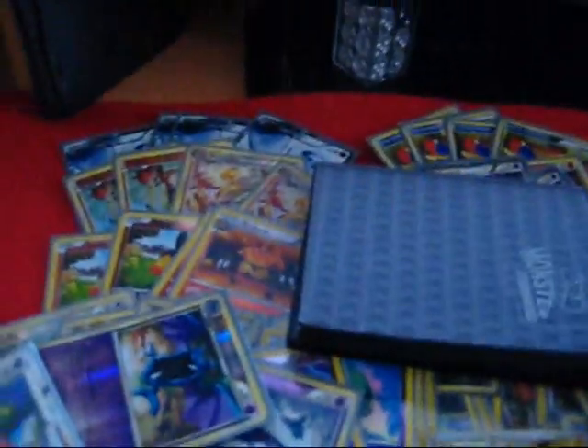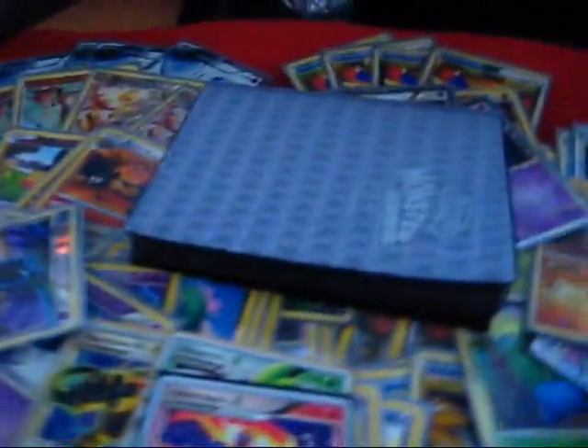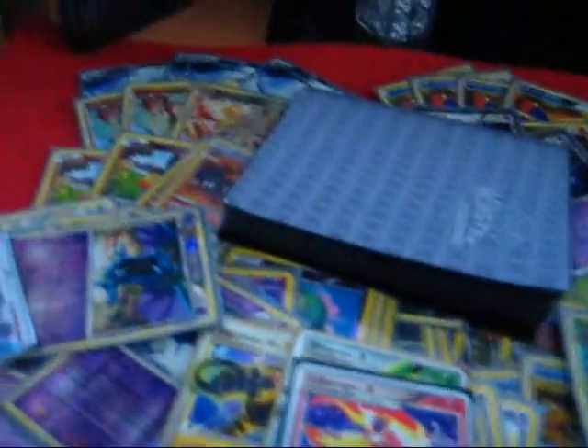Okay, there's Electivire FP Level X, Shaymin Sky Forme Level X, and Infernape Level X. That's about it — that's all I have for trade. I also have a Yanmega Prime.